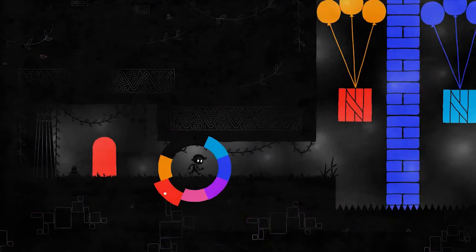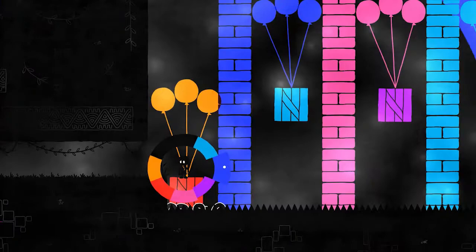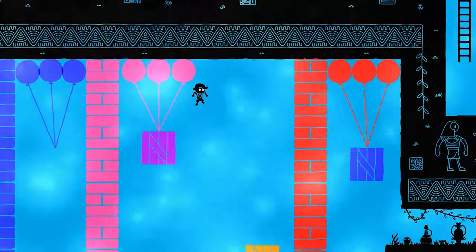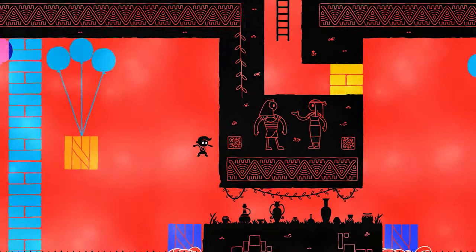This first puzzle is not too tricky, because basically the next set of balloons and the wall have the same color, allowing you to easily jump past. Now we're going to change to pink, and we can easily jump past. Now this aqua, this light blue, and then red. We'll get through — and there we go. Let's pass that section.